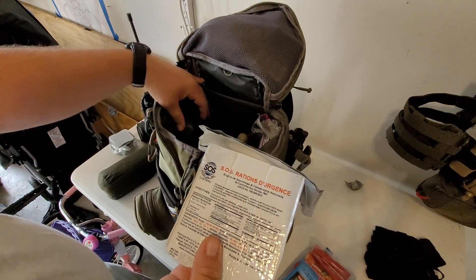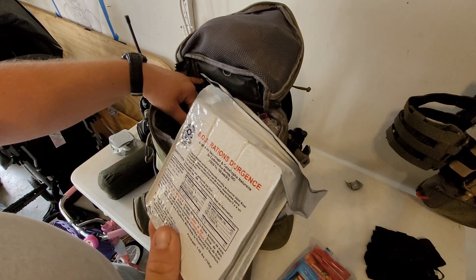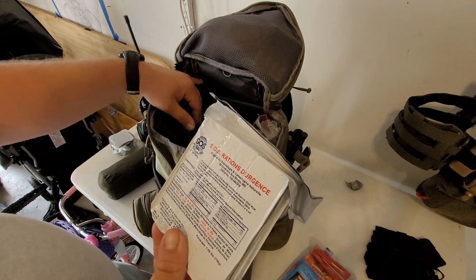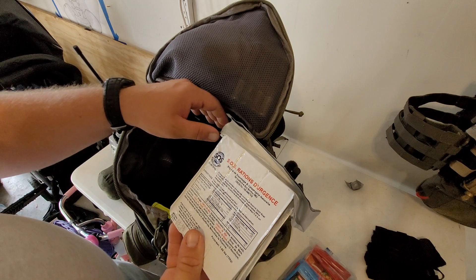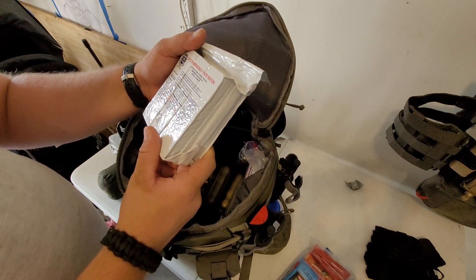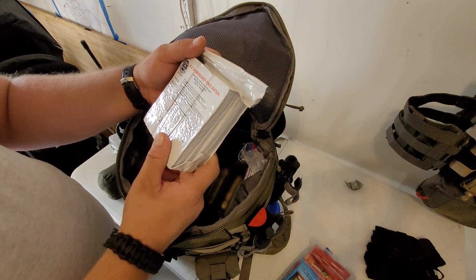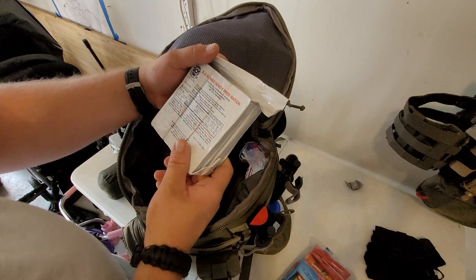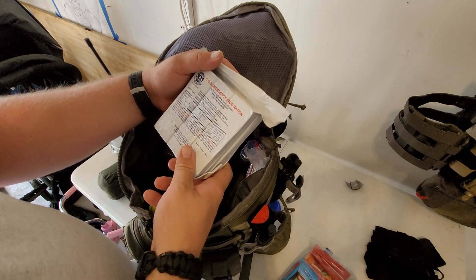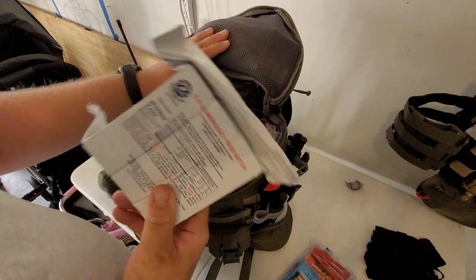For the main food supply, I've got one of those SOS emergency food rations. This expires in 2025. Each packet of nine fortified food bars provides 3,600 calories and offers maximum survival capacity with minimal water under all environmental conditions. It's light, compact, and easy to eat.